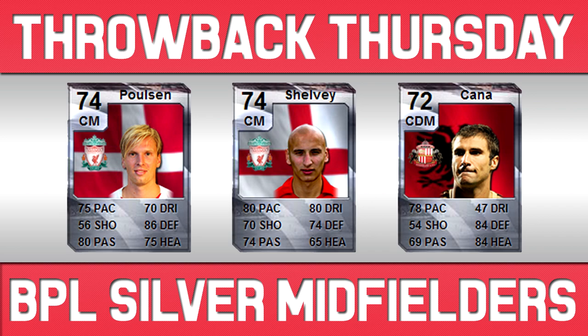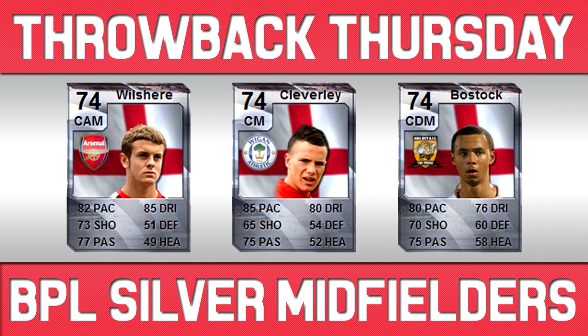Then you've got the slightly more attacking midfielders. Wilshere was a ridiculous card — 82 pace, 85 dribbling, 73 shooting, and 77 passing. You've also got Cleverley with 85 pace, 80 dribbling, 65 shooting, and 75 passing — that was when he was on loan to Wigan. And then Bostock, on loan from Spurs to Hull — although it says centre defence and mid, he was much better as an attacking midfielder, with 80 pace, 76 dribbling, 70 shooting, and 75 passing.